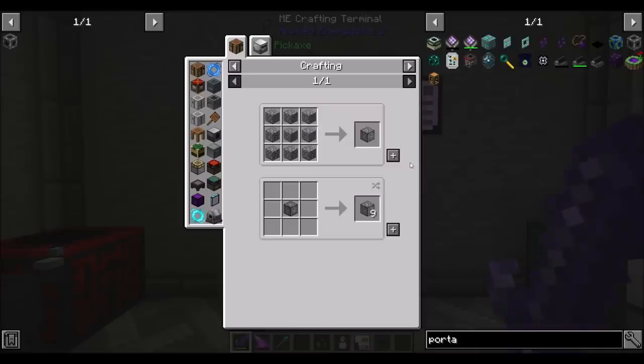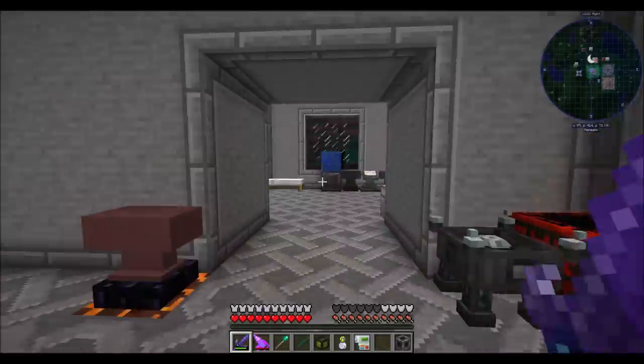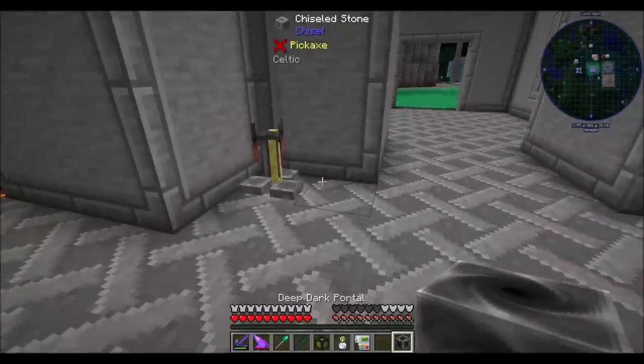The deep dark portal recipe is just nine blocks of compressed - or eight blocks? That's an easy enough recipe. Deep dark portal - huzzah! Easy peasy.